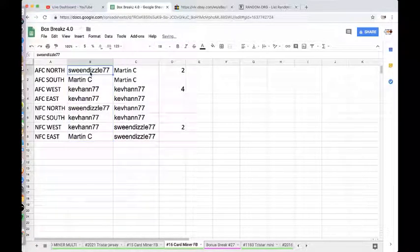So Dave, you have the AFC North. Martin, AFC South. Kev, AFC West and AFC East. Dave, NFC North. Kev, NFC South. Kev, NFC West. And Martin, NFC East. So Dave: North and North. Kev: West and East, West and South. Martin: NFC East, AFC South.